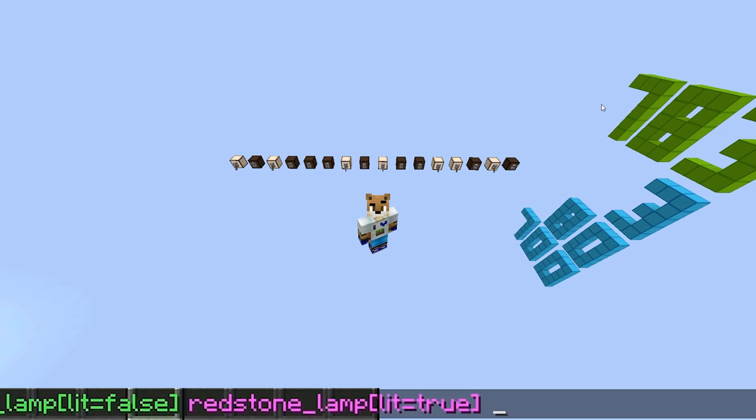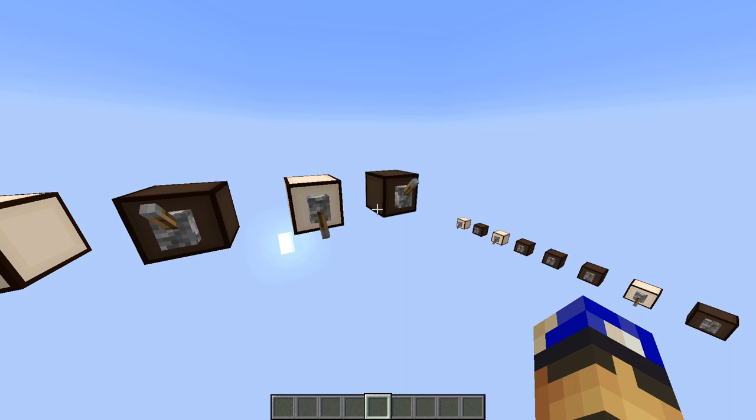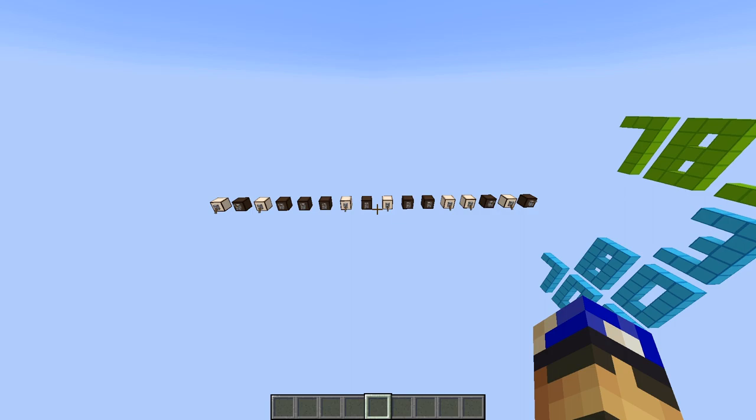Now we only need to input three last options. We first specify the number of bits our number has, which in this case is 16. Then we need to say if we want to read the number in reverse — basically we swap around every bit. For example, if we had 1 0 1 0 and we asked the computer to read it in reverse, we would have 0 1 0 1. Here we don't want to read it in reverse, so we put false.